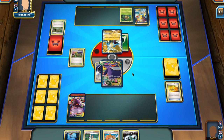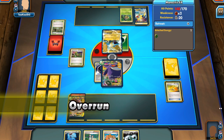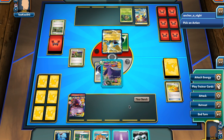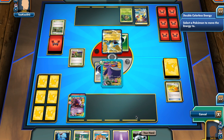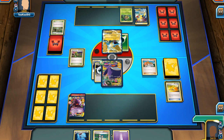He puts down a Seedot, attaches a Grass Energy onto his new active, and uses Overrun, doing some damage to the active and some damage to the bench. That'll be annoying with a deck that uses Robo Sub, but Overrun only does 20 damage so it is survivable.